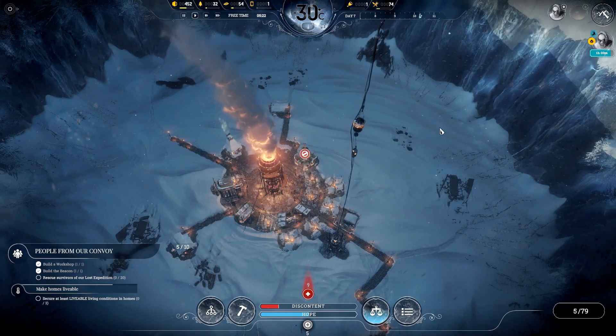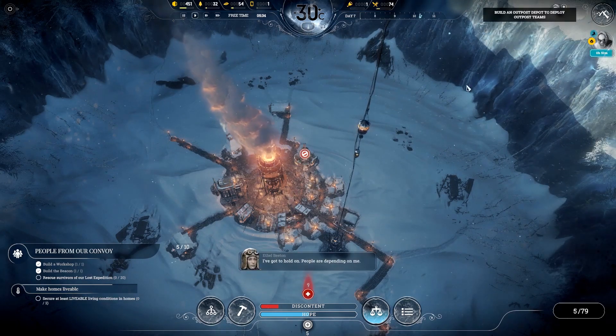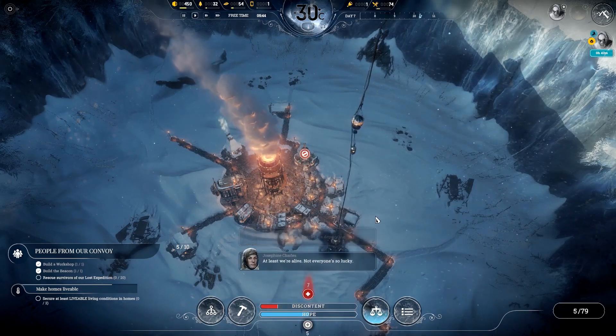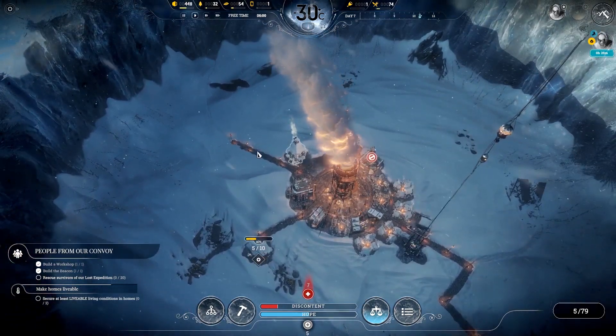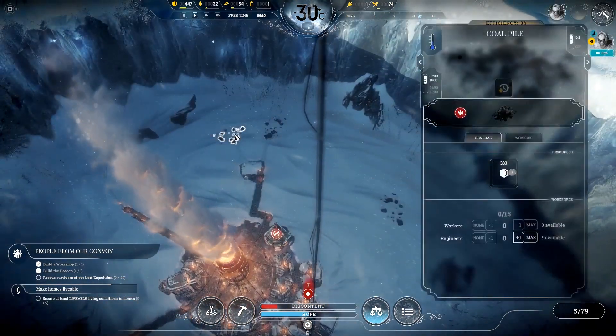Then we'll be able to allocate more people to our wood-gathering thing, which is now more efficient because we've been clever. I think we've researched that. Day seven. We're just having a look at this. The expedition travels faster, following a known route to a survived location - that's why it's only taking a few hours rather than ten. Maximum number of scouts reached. Oh, it's Ethel again, and people are depending on me. At least we're alive, not everyone's so lucky.